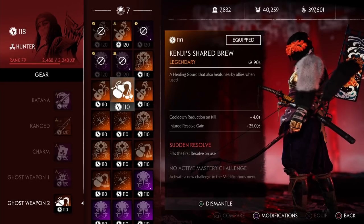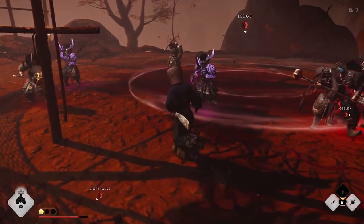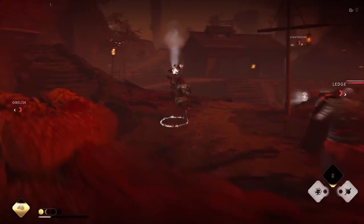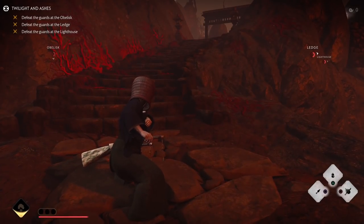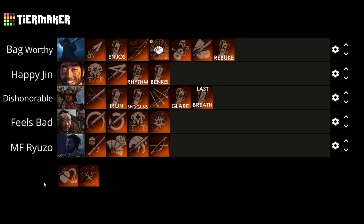Next we have our other legendary gourd — Kenji's Shared Brew. Just like the Mist of Yagata, this lets you heal you and allies nearby. In best cases it's really good on Ronin as you can increase the healing for you and your allies with your techniques. However, the base healing is around half your health, which is just alright. It's nice that they give you an area of effect indicator for where it'll heal allies. But one of the major downsides is that unlike the Bottle of Liquid Courage, you can't use this while your health is full. So if you're trying to heal allies but your health is full, this is basically useless. Because you can't use it when you want to, I'm putting it lower than the Mist of Yagata, right at the Feels Bad tier.